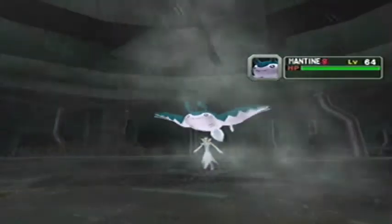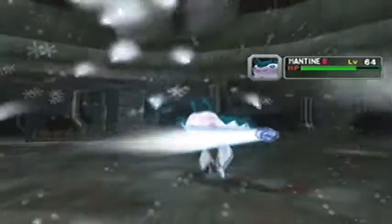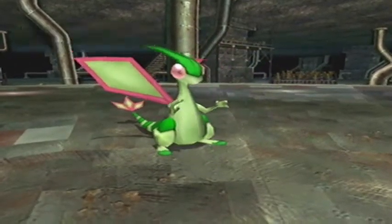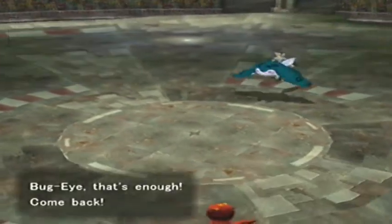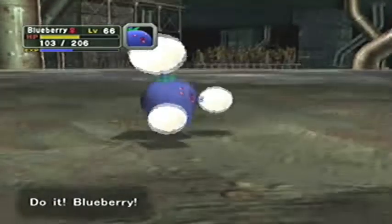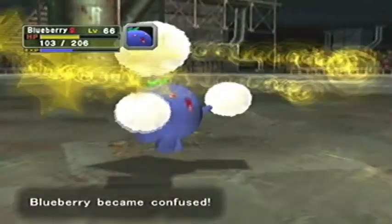And as predicted, he summons the rain. Let's see how much Ice Beam does - probably not a lot, because this thing is very specially defensive. Oh, that wasn't too bad. Being specially defensive, we need a physical attacker. Your only physical move, Bug Eye, is Steel Wing, and that is no good in this scenario. We need a physical attacker. Oh, Bruce Chan is, but he's weak. And Dunny Boy is, but he's low on health. What does this Mantine use? It's used Rain Dance, Toxic, Confuse Ray, and Twister - so its only damaging attack is Twister. It's not really a threat at all.